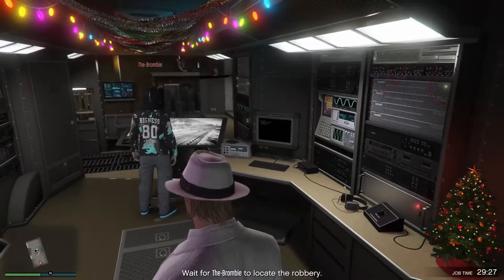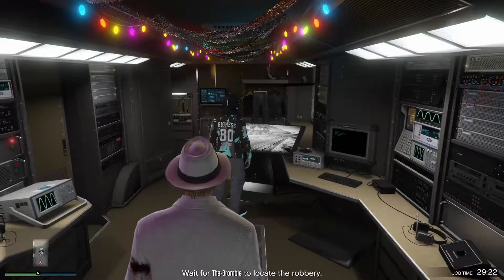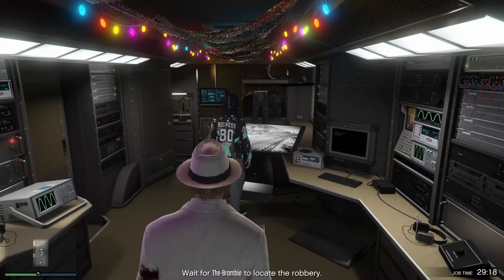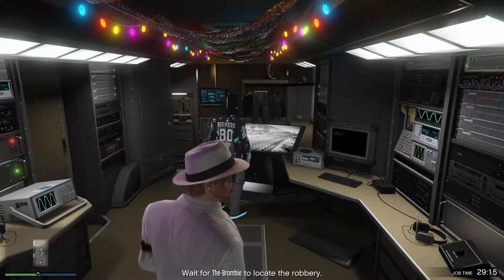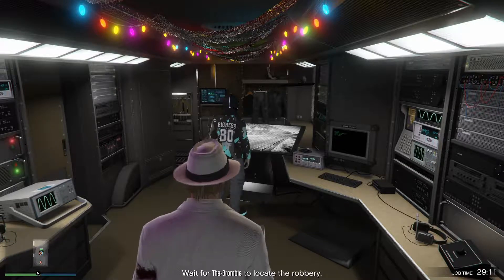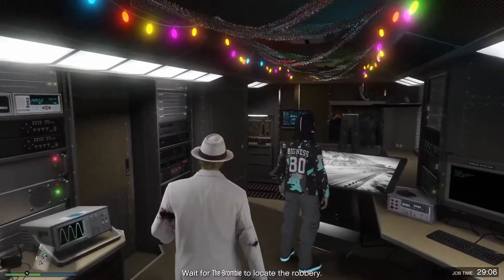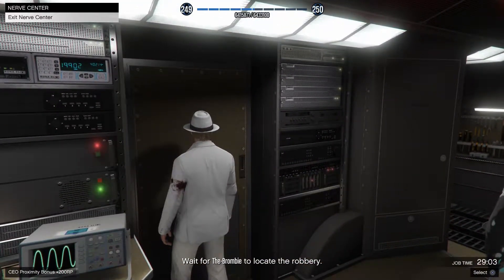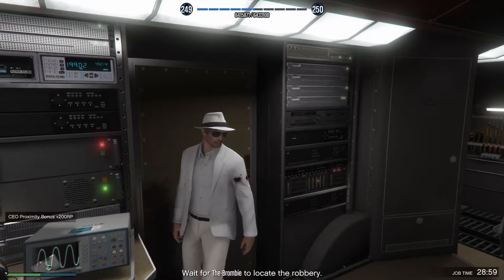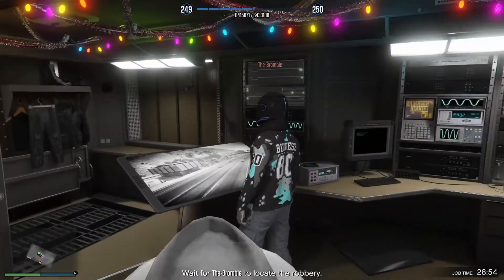Unfortunately the camera cycling isn't visible on screen here, but if you launch this mission yourself you'll have to cycle through a number of screens until you find a bank that's currently being robbed. For this mission there will always be a bank being robbed. It does take a rather long time as there are a number of banks around the city, but soon enough my friend will locate the bank that's being robbed.